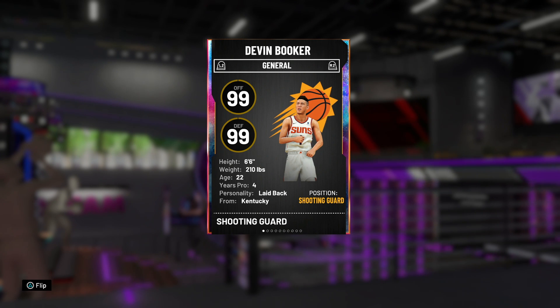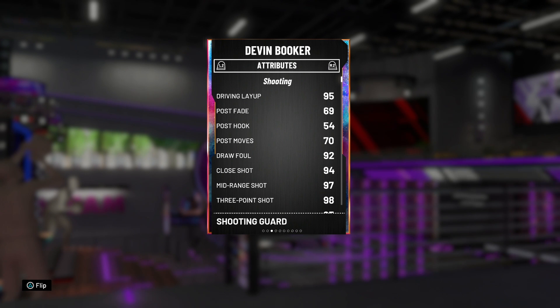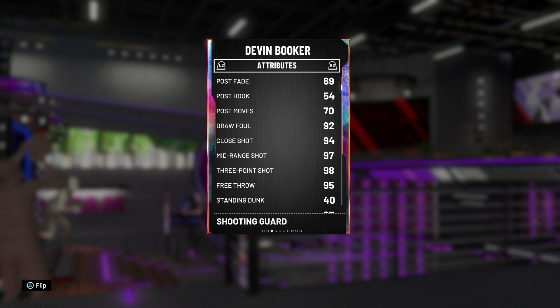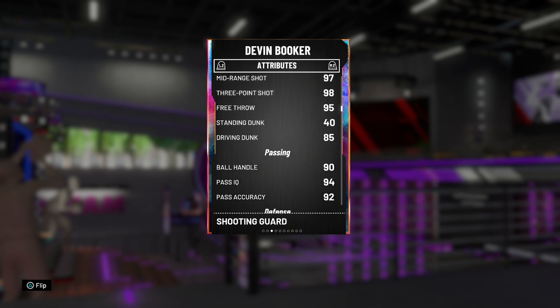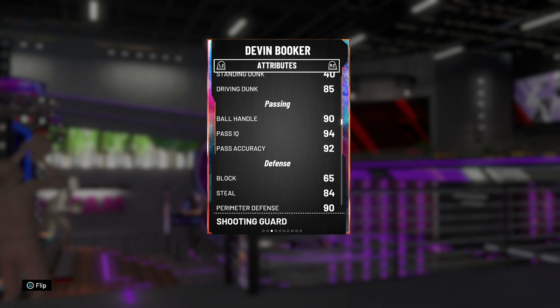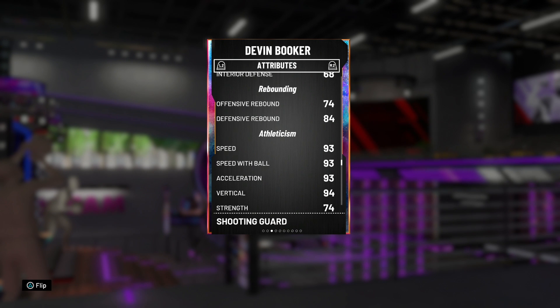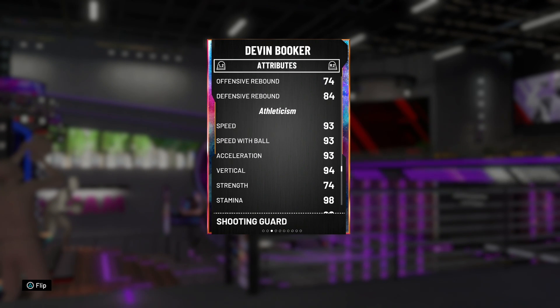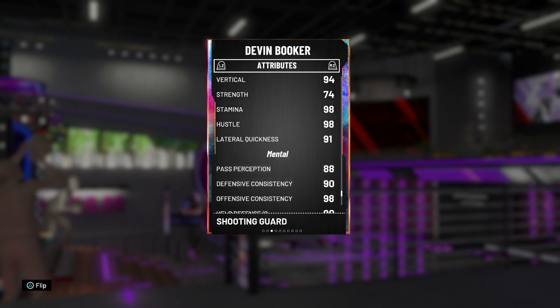So 99 offensive and 99 defense on my boy Booker. Standing at 6'6", shooting guard is the primary position and I'm going to keep him there — might switch him to point guard throughout the game, but he always plays better for me at the guard anyway. 95 driving layup, 92 draw foul, 97 midrange, and a 98 three-pointer — this man is going to be knockdown. 95 free throw, 85 driving dunk is actually not too bad. 90 ball handling, solid passing as well. Defense is looking good: 84 steal and a 90 perimeter. 93 speed, 94 vertical, decent strength, 91 lateral quickness, and the mental game is on point.